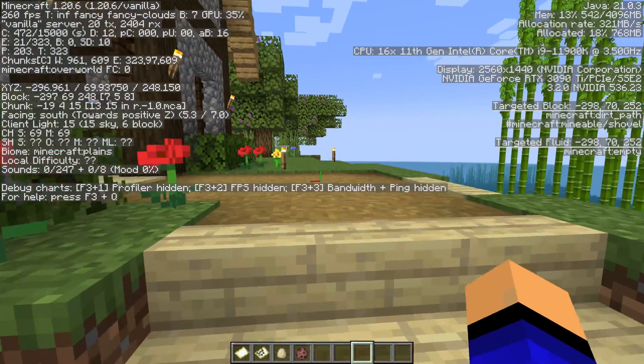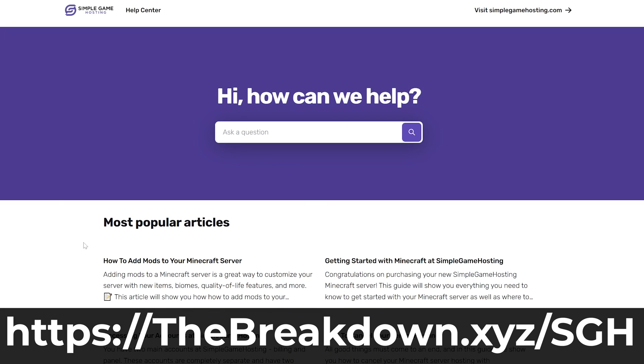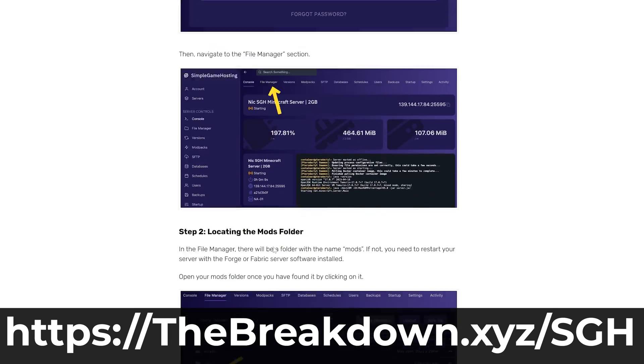Before we close this video out, a quick message from our company, Simple Game Hosting. Go to the first link in the description down below at breakdown.xyz/sgh. Start a Minecraft server in just a few minutes. You can have mods, plugins, and mod packs and customize the server any way you want. Plus there's expert live chat support there to help you out. Check out Simple Game Hosting at the first link in the description at breakdown.xyz/sgh.